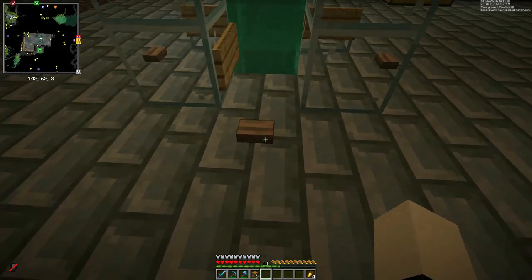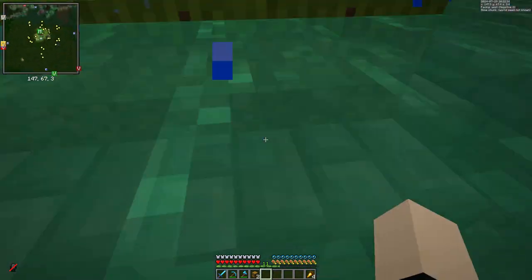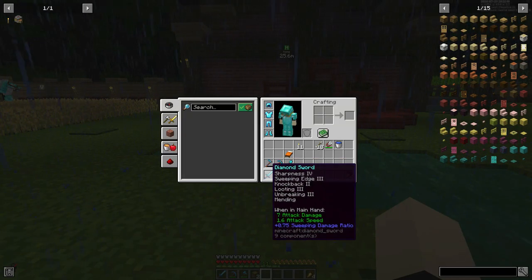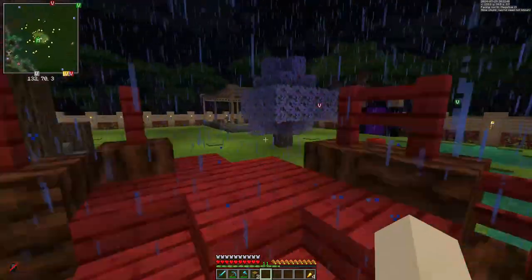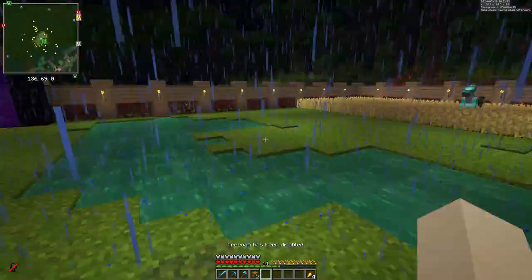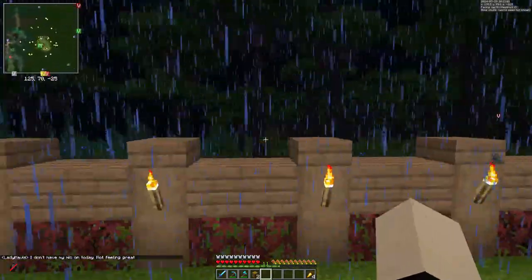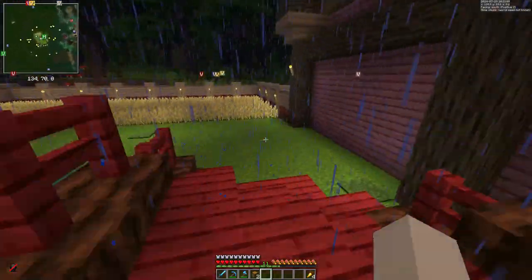I've set up the hidden entrance - you press this button, it opens the water stream, and the block moves out. I did go and upgrade all my tools. I can't believe I managed to get such a good sword in one go. But as nice as this is, I'm running out of space quickly. So I'm thinking I might set up like a little storage depot. Let me see what blocks I have and mess around.